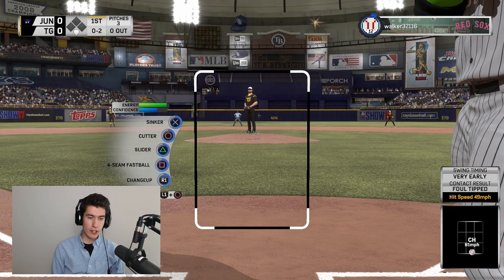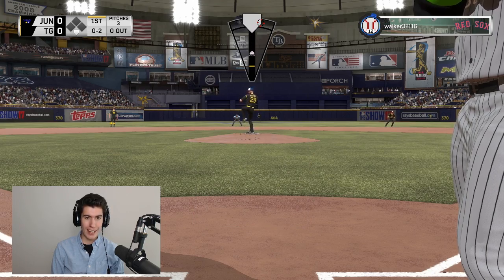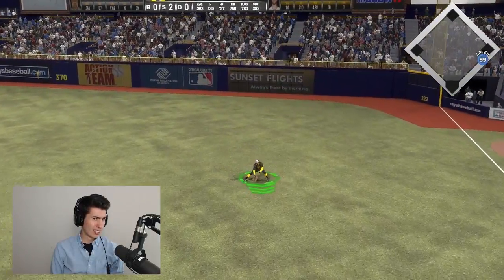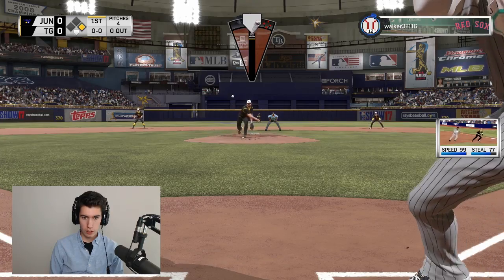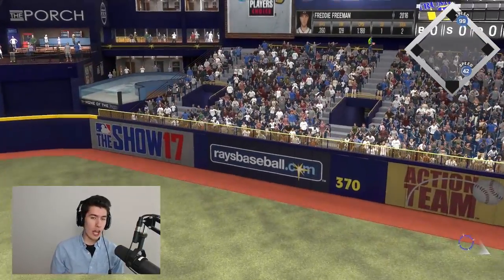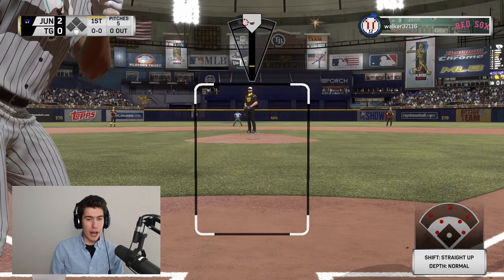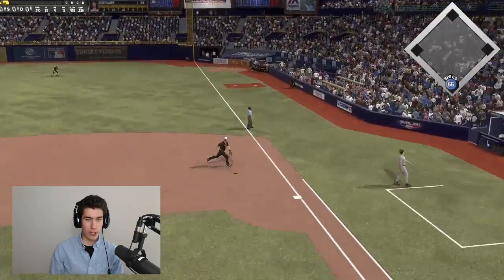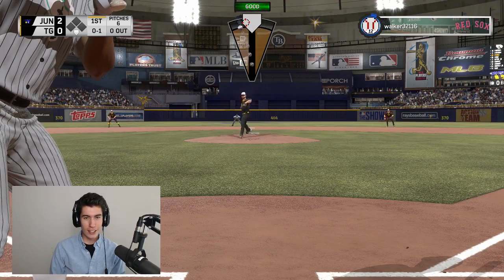I thought we might get the strikeout on that pitch. I'm going to go cutter inside — we got him swinging. I'll try it again for the strikeout. He grounds it past my first baseman. 99 speed on base, first hit of the game, first batter. Then Freddie Freeman hits a home run. I threw a pitch down the middle — that's my fault. I'm just glad I'm not still trying to get to World Series, because I think I'm down to 841. I was playing on stream last night and I was sucking.